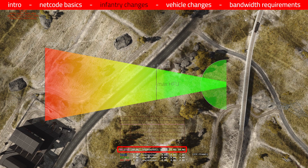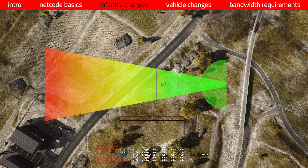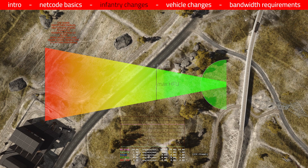Now inside this cone there are different update rates active. Up to 100 meters the cone uses the highest possible rate to update us with the position and orientation data of the enemy player. After these 100 meters there is a linear falloff which decreases the update rate. And at 300 meters the cone ends, which means that past this distance, as well as outside the cone and the hemisphere, we receive only 10 updates per second for the enemy player's position and orientation.